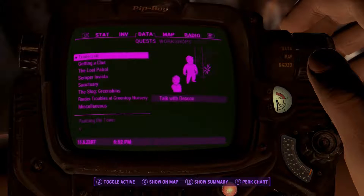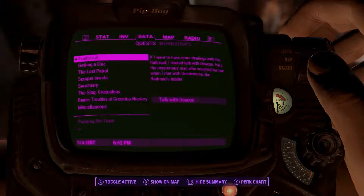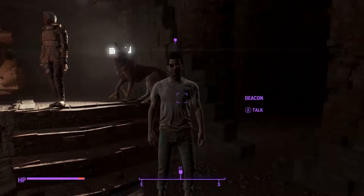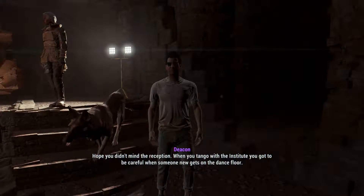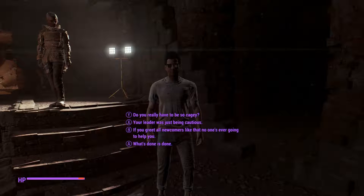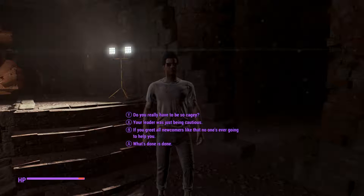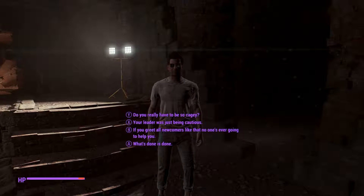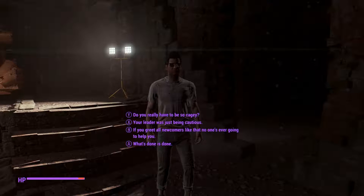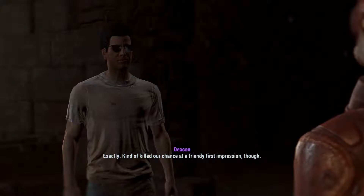We're just gonna carry on with the Tradecraft quest and see what happens. 'Hope you didn't mind the reception — when you tango with the Institute, you gotta be careful when someone new gets on the dance floor.' I also got a dialogue mod so it tells me what my character is going to say. Going with: 'Your leader was just being cautious.'